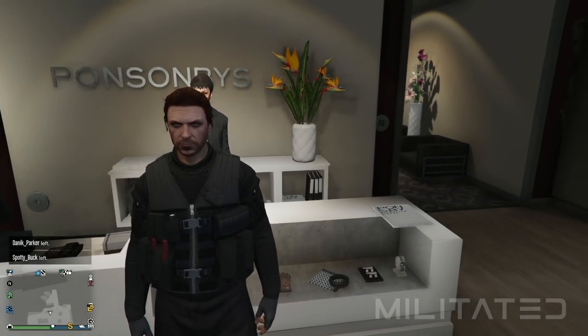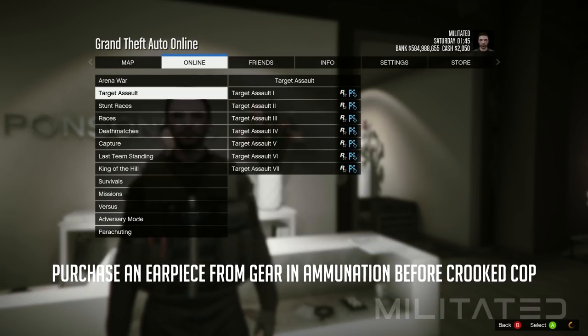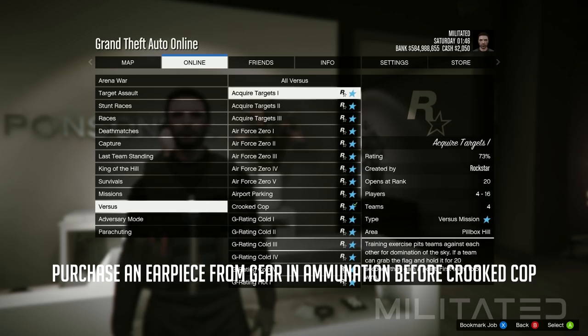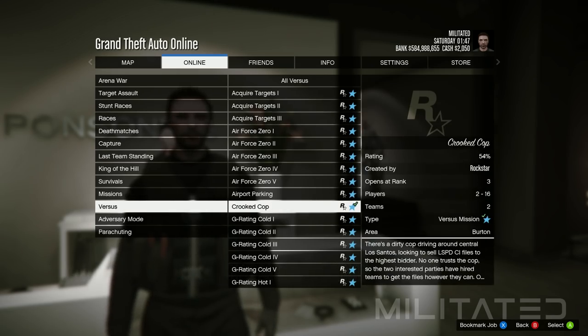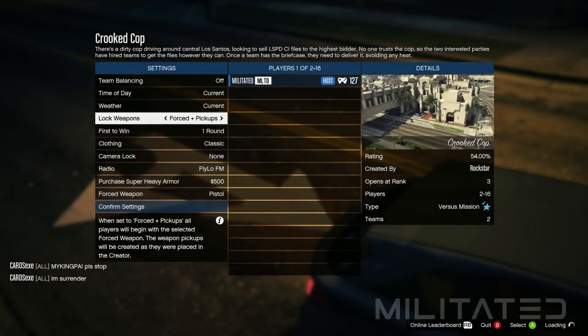You can remove the mask but it doesn't really matter. Press the start button, go to online, jobs, play job, Rockstar created, and go down to versus. Start up the mission called crooked cop. When the settings screen loads, go down to clothing and make sure it's set to player owned, then go down and confirm the settings.